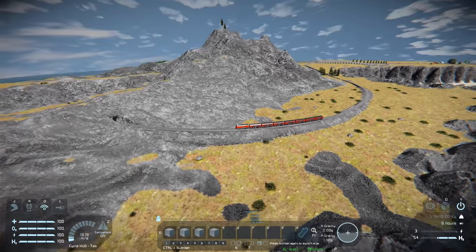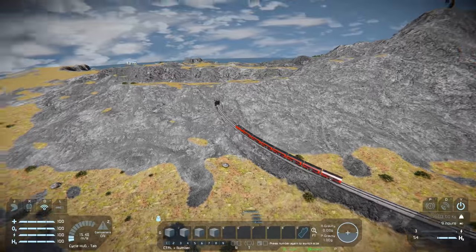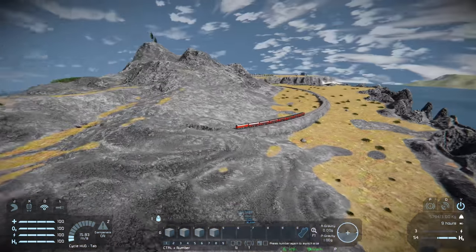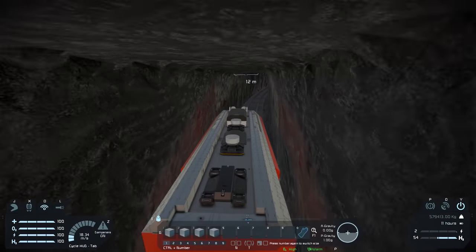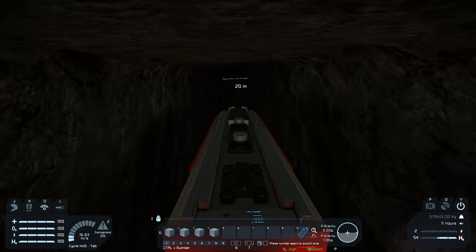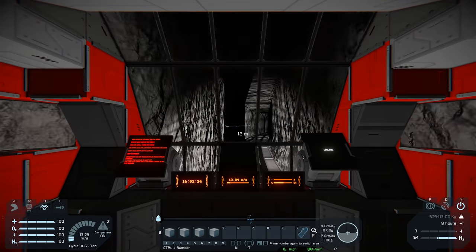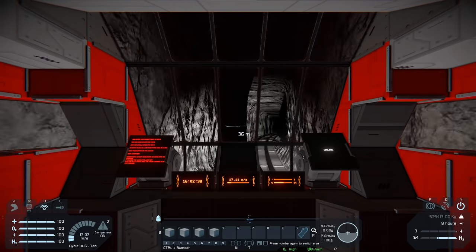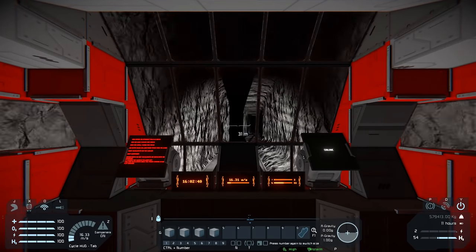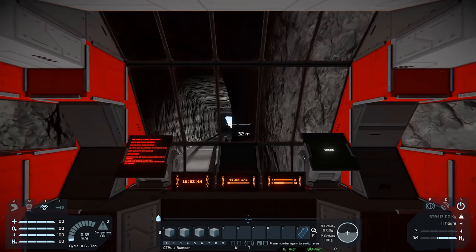Why is the train so exciting? I don't understand why I enjoy this so much — maybe it's just because it's so different from what Space Engineers usually does. It shows the potential of this game, that you can do whatever you want. We should still be slow here. The tunnel looks very small and narrow inside. Keeping the speed down — I don't want to derail in a tunnel, that would not be good.